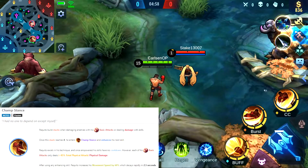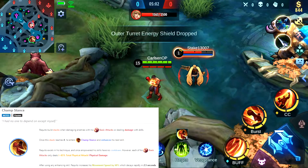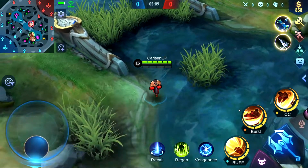Pakito's passive gives him stacks every time he hits an enemy hero with either a basic attack or a skill. Once he has full stacks, his next ability will be empowered. All his cooldowns will be set to 0 and he will be gaining movement speed when he uses a skill.